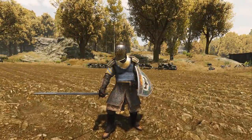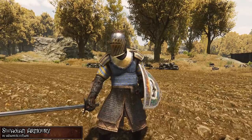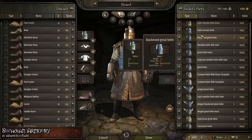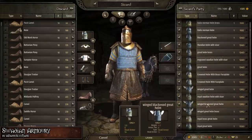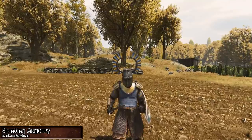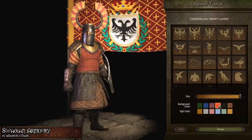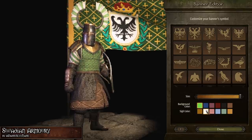Up next we have the Swadian Armory mod by a modder with a damn sexy name, which adds 4 different helmets, a shoulder piece, and a new high-tier body armor for Vlandia to Mount & Blade II Bannerlord. All the newly added items have a lot of different variations — 24 in total — like a brass face mask or different color patterns. Some items like the chest piece and the winged helmet also change their color depending on what faction color you have, opening up a whole new level of armor customization.